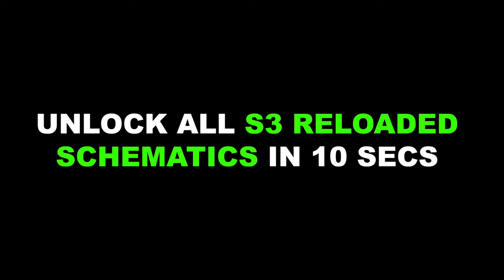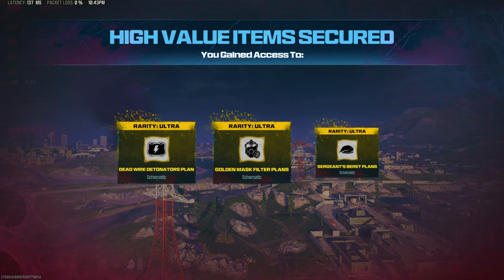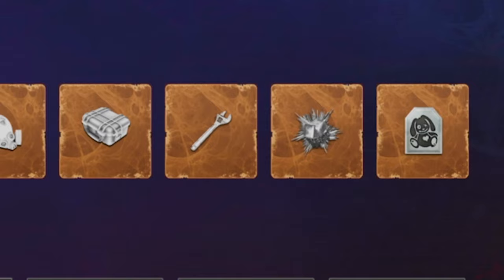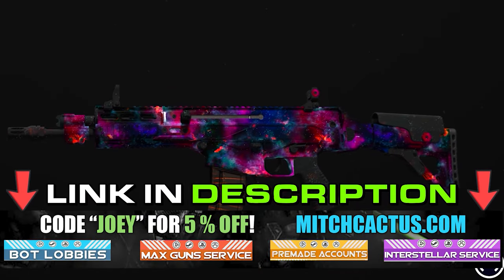I'm in the game, it's Modern Warfare 2 — I used to struggle but now I'm feeling brand new. I found a glitch and let me tell ya man, it's given me superpowers, I'm Superman. I'm going to unlock all the new Season 3 Reloaded Schematics in under 10 seconds of playing the game, and I was able to do the duplication glitch on the first try.